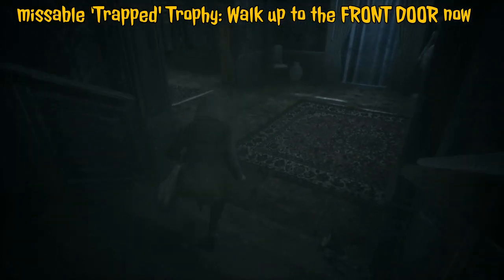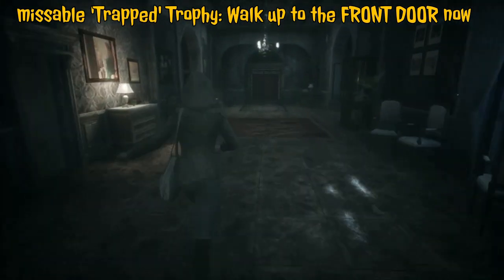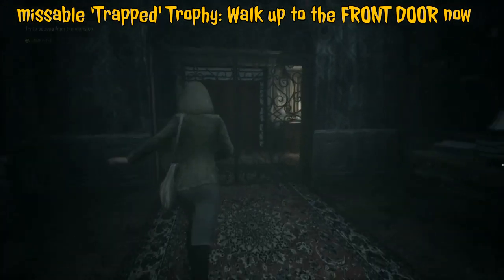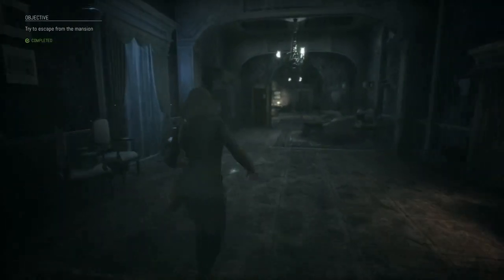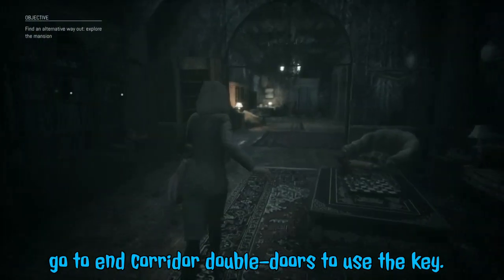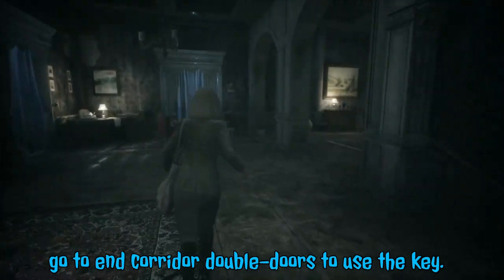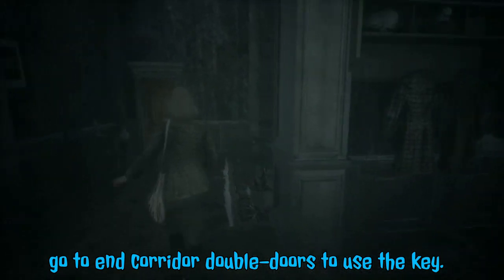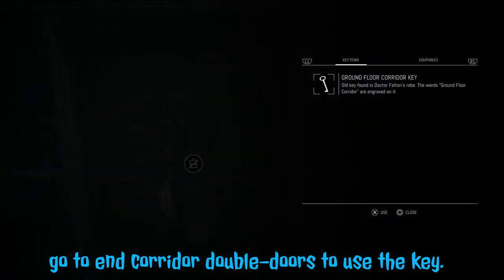First missable: run to the front door. As soon as you get near it you'll see the objective completed and then your trophy will unlock. Now continue to progress and use the key we had from upstairs — go straight to the other end of the corridor and this key will open the double doors at the end. To use your items you need to go into triangle and use it from the inventory.